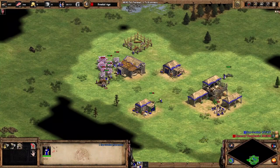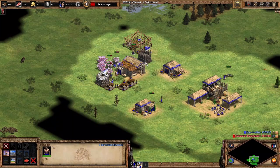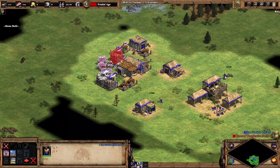One of the things you should be thinking about from the start of the game is how you might wall your base. Things to consider are resource placements, how open your map is, what your strategy is, and what your opponent's strategy is.